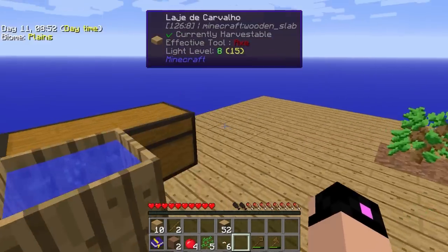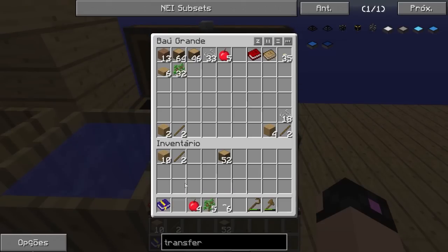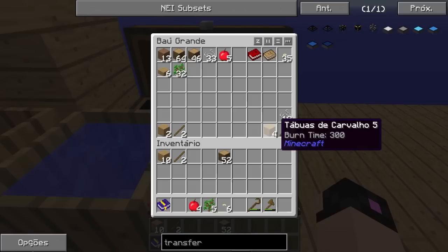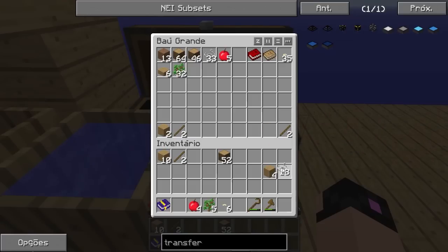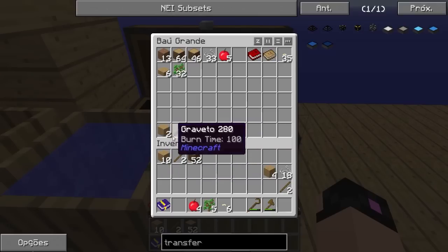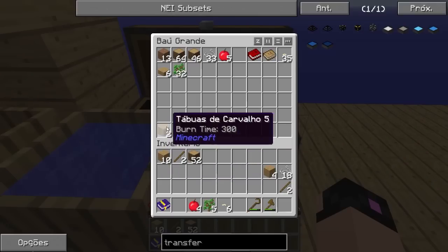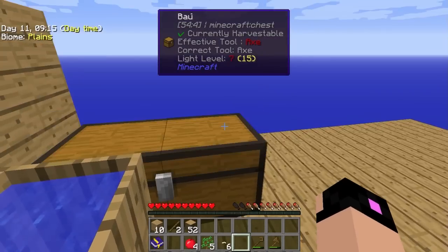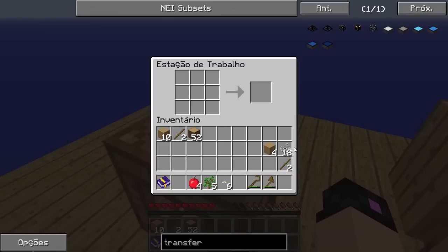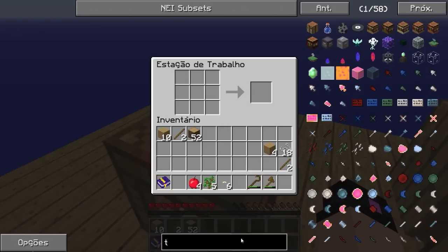Temos terra aqui. Eu já fiz bastante terra — temos 13 terras. Já fiz a caminha. Esse aqui é o crafting da Civ, que eu já deixei pronto. E esse daqui é o crafting pra começar as coisas do Tinkers. Eu não vou fazer isso agora — vou fazer na sequência, bonitinho. Vamos craftar o sieve — olha, já tava vendo coisas demais aqui.